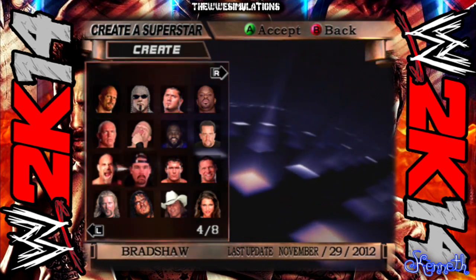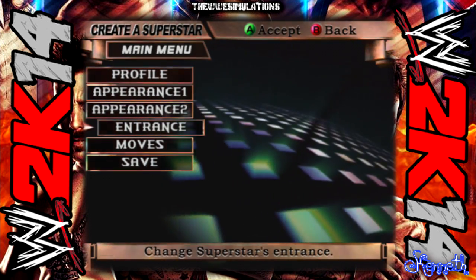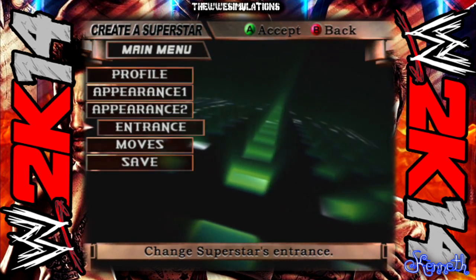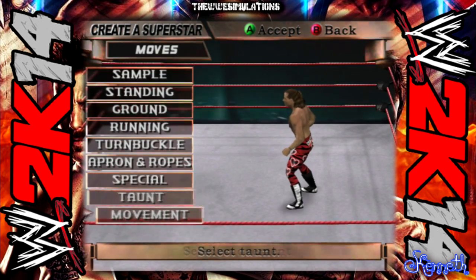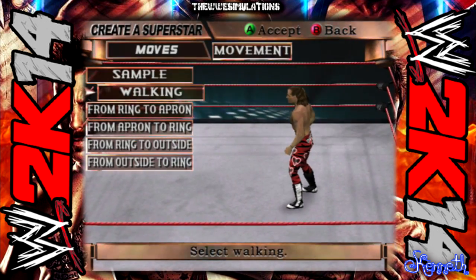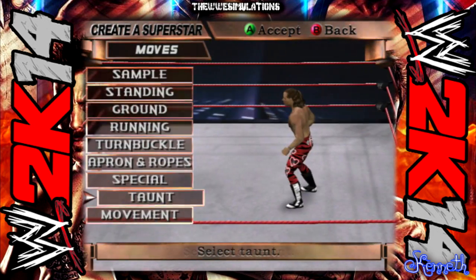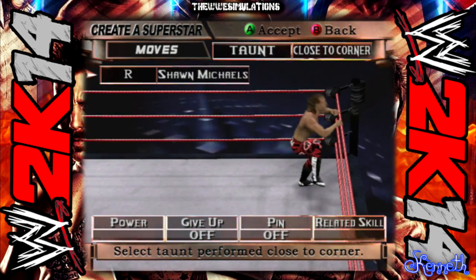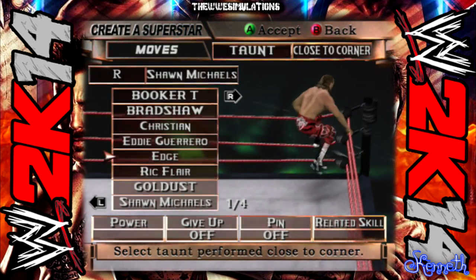I think in the creation mode you should be able to choose your own winning animation. In Raw 2 you could do a lot of stuff — I don't think you could choose winning animations in that game, but I think they had that in Day of Reckoning or maybe an older game. In Raw 2 you could choose your own taunts, walking animation, standing animation, and even taunts close to the turnbuckle. I don't know why they ever removed that. You can see right there that Shawn Michaels has the switching music thing, and they all have different ones — that's really awesome.